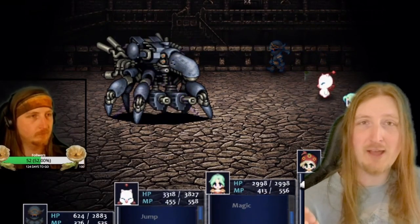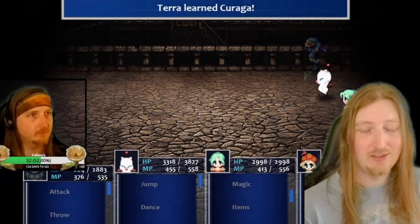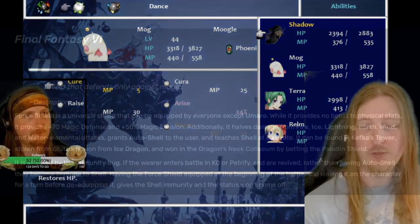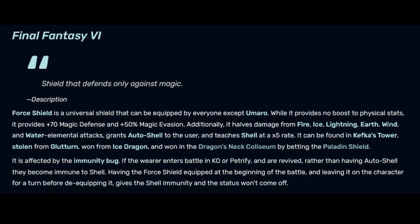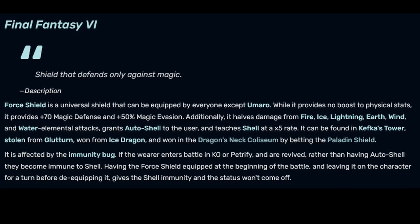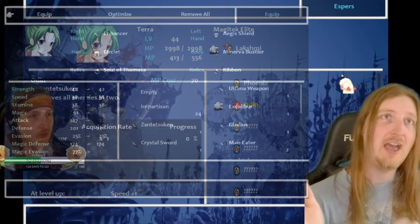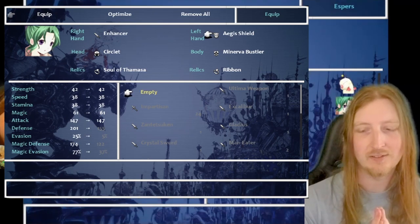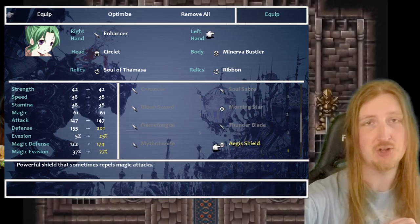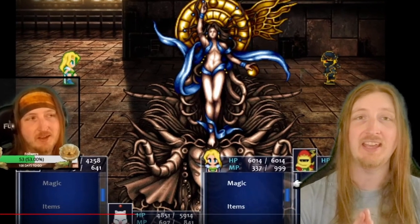One warning when grinding to lift the curse: stay away from the desert on that island. There are Black Dragons there that cast Death and will kill you instantly. Another solid shield is the Force Shield, which resists fire, ice, lightning, wind, earth, and water, and grants Shell on the user — basically blocking magic attacks. Another good option is the Aegis Shield, which randomly evades magic attacks, so it's not a bad shield either.